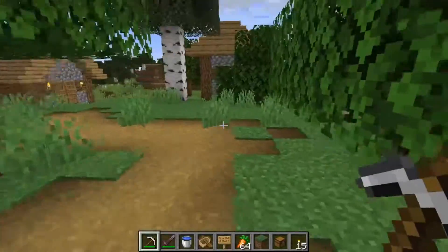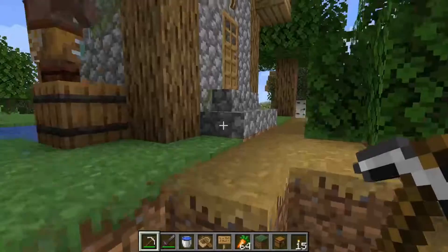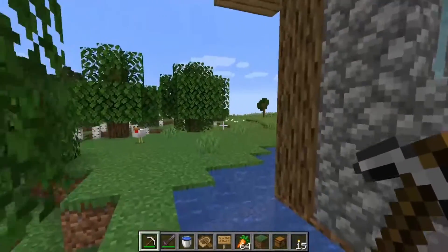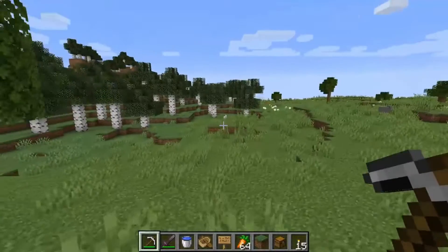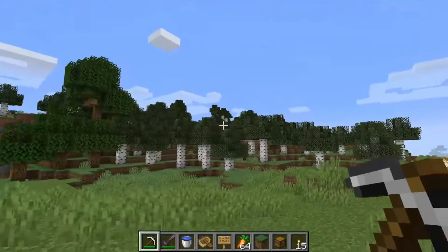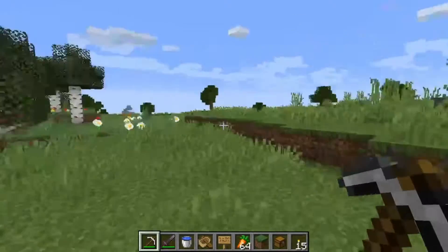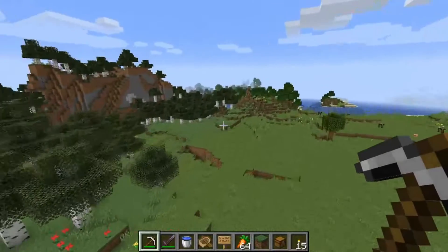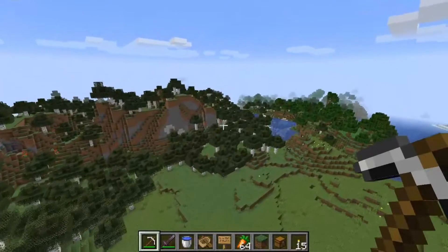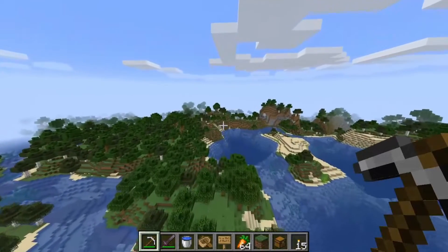Once you have located a village like this one, what you need to do next is make sure you have one of the biomes or locations nearby where you want to create a village. There are always ways to move villagers, not just through land. For example, here's a birch forest — you can build a village there, or in the mountains over there.